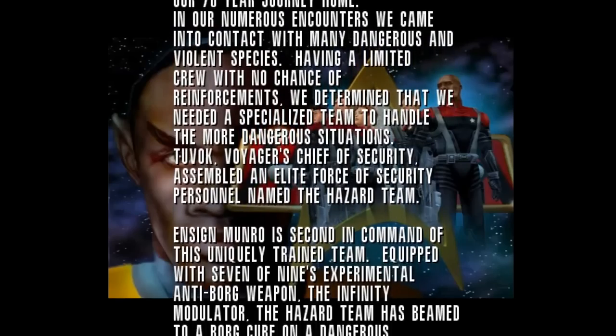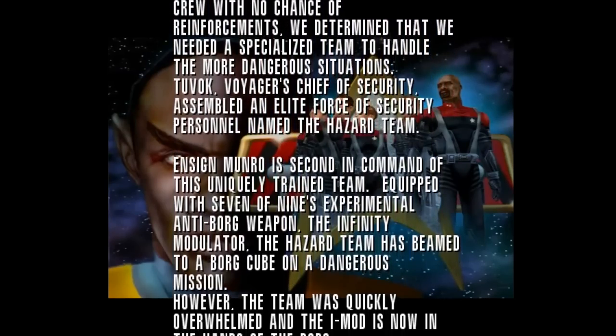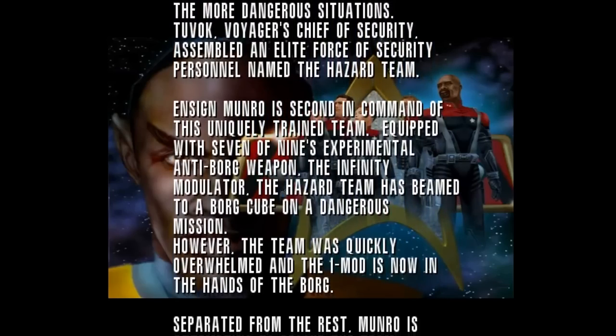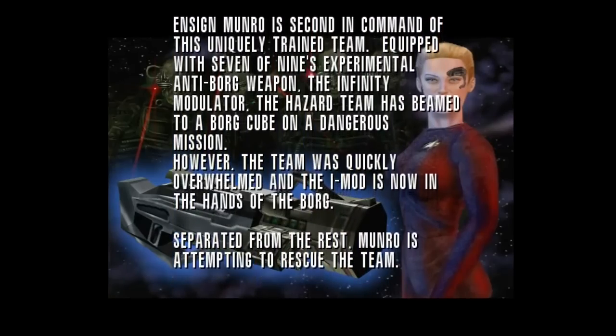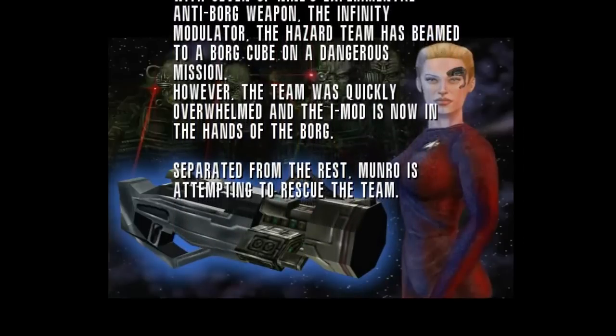Voyager's chief of security assembled an elite force of security personnel named the Hazard Team. Ensign Monroe is second in command of this uniquely trained team. Equipped with Seven of Nine's experimental anti-Borg weapon, the Infinity Modulator, the Hazard Team has beamed to a Borg cube on a dangerous mission.